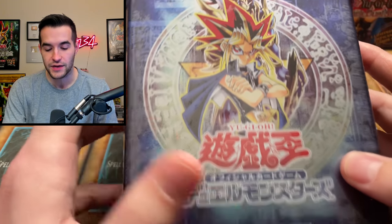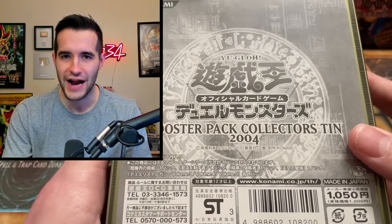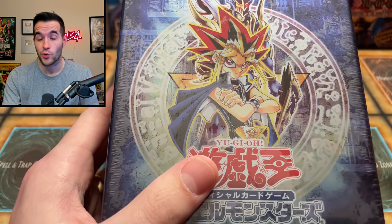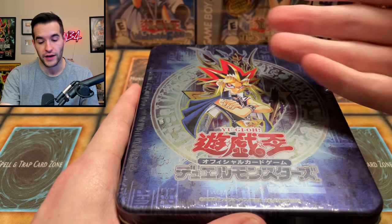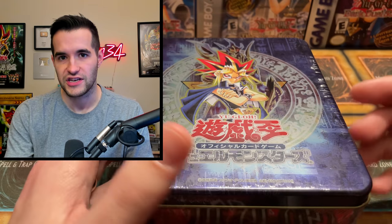This is a very interesting tin because first of all, OCG tins — we have not opened most of those. We've opened basically every TCG tin at this point, maybe a couple we haven't. This is an OCG one and it comes with not the Black Luster Soldier but a Chaos Emperor Dragon inside. They have a promo on the front with Yugi and the Black Luster Soldier, and then they have a different promo card inside. Let me know because I have no idea.